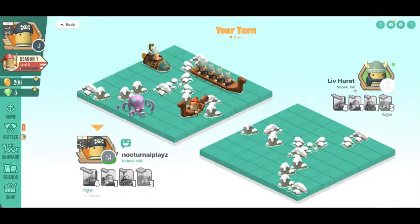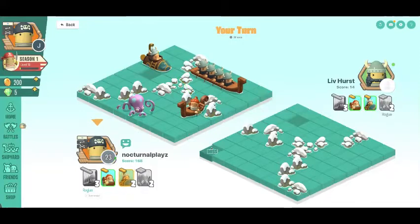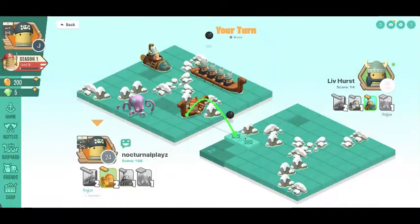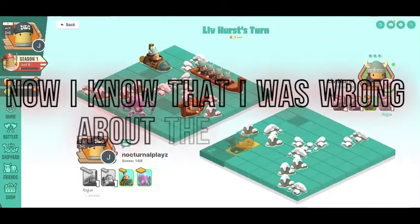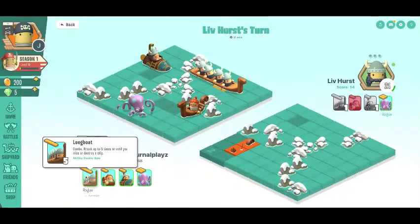This opponent is also using the Rogue kit. I take my first attack — that's a miss. He takes his first attack — misses. I corner attack with my Longboat. That was pretty helpful. I'm going to bet he probably has a Longboat on this side and I'm going to wait for my long ability so I can combo that. I do a quick attack and find a Kayak — nice! My Octopus is ready, and as you can see when I hit the Kayak it becomes fully revealed.